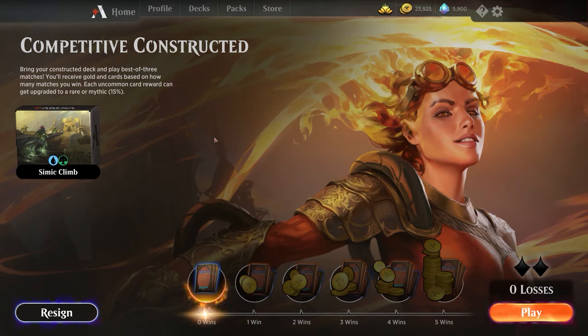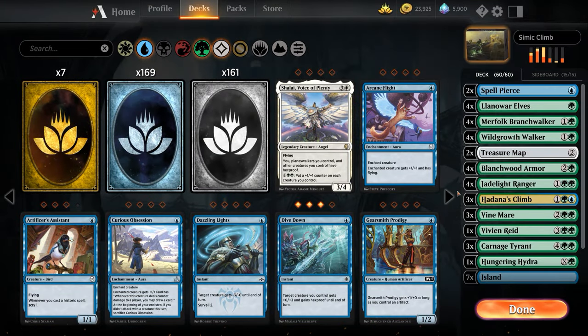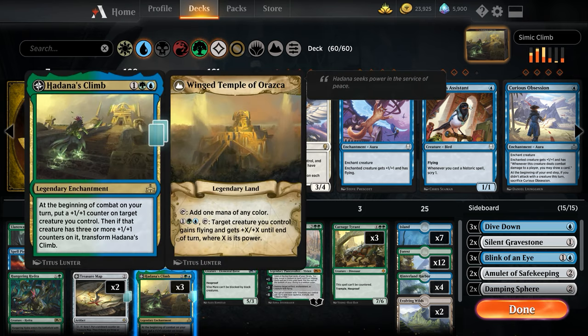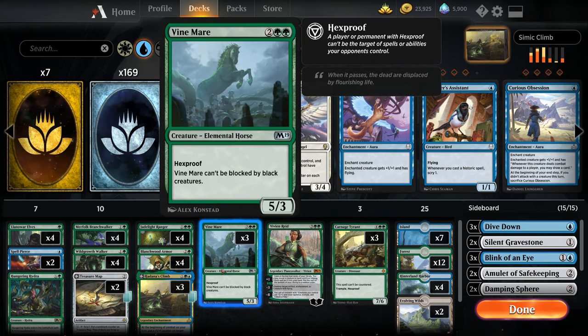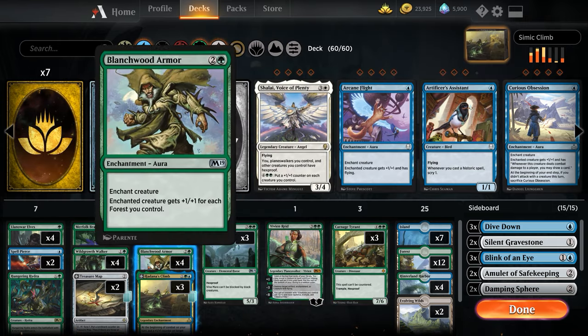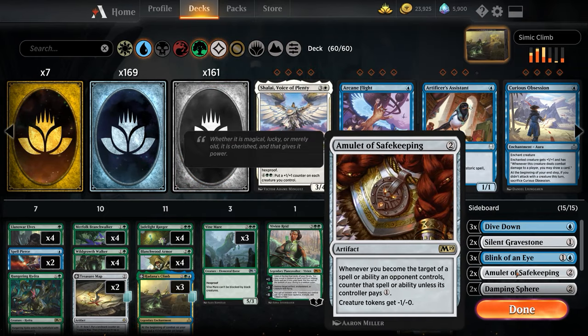Alright, what's up guys! Today we're doing competitive constructed with this deck. The Summit Climber is pretty interesting - basically we advance to the late game via Wild Growth Walker and our explore package of Merfolk Branchwalker and Jade Light Ranger, then we heavily utilize Hadana's Climb, Vine Mare, and Carnage Tyrant to make unblockable hexproof 20/20 flying trample dinosaurs. This list isn't solved.